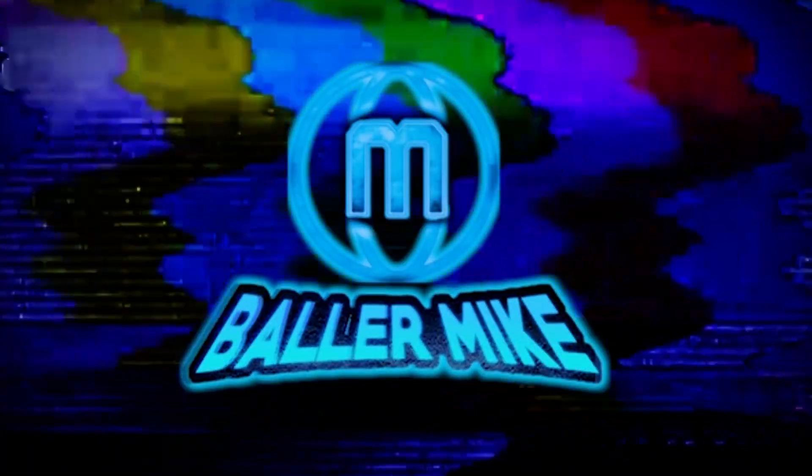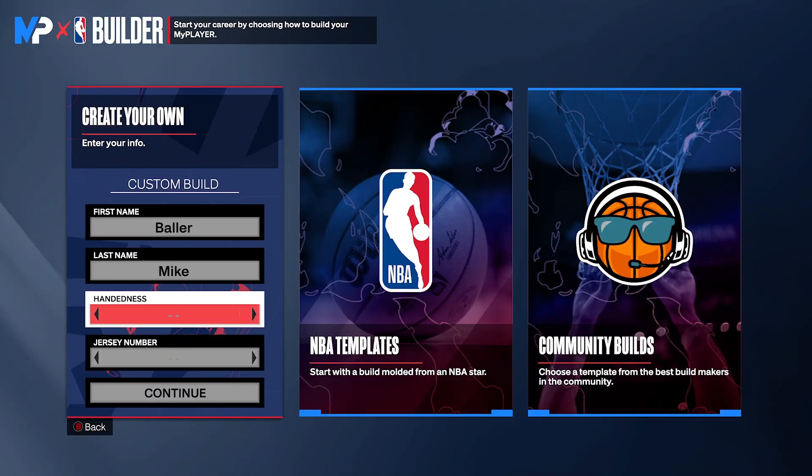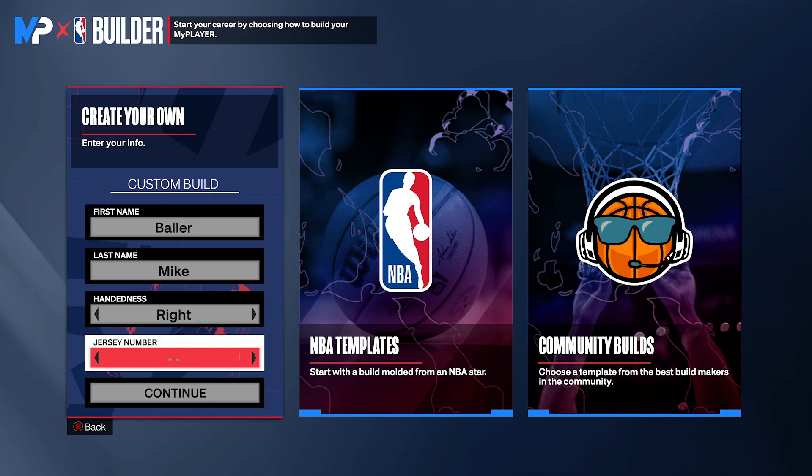For the character creation, you can make it a left hand to make it unique — people on defense won't really expect a left-handed popper. But just keep it right for the sake of it. Jersey number doesn't really matter, you guys can choose that.